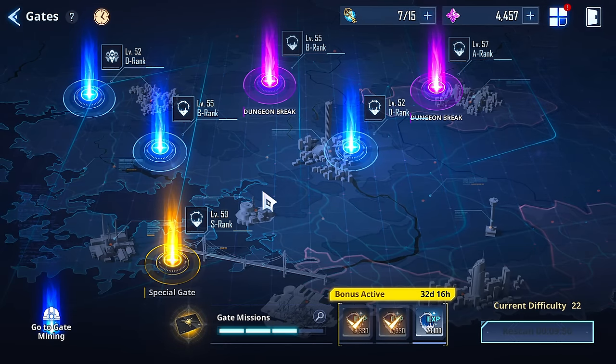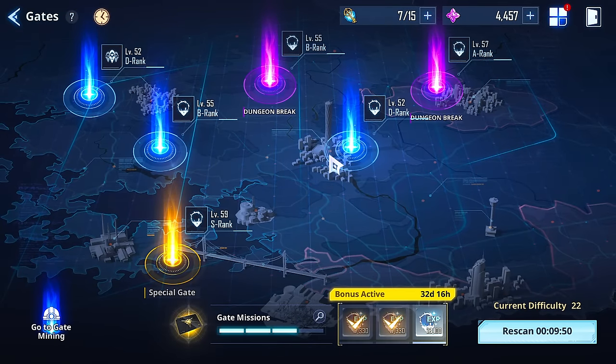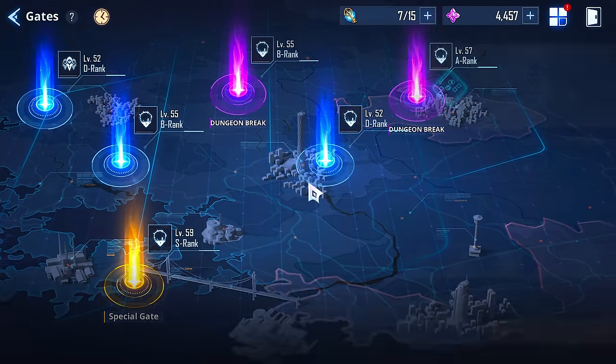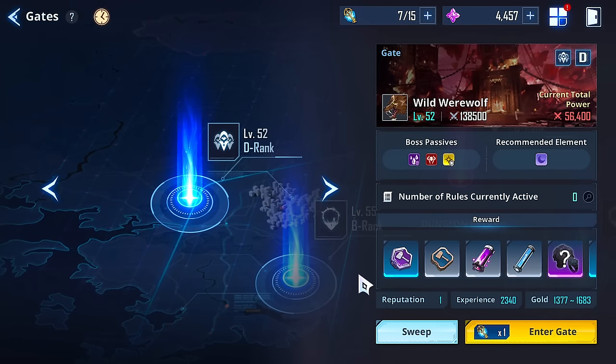Dark, dark, dark weakness, dark weakness, dark weakness. Oh, a special gate — don't you dare be the goblins. I hate that one. What do you guys do to beat that one? I haven't tried it in a while though to be fair. Everything here is Janu. I guess we're taking on the wild werewolf.